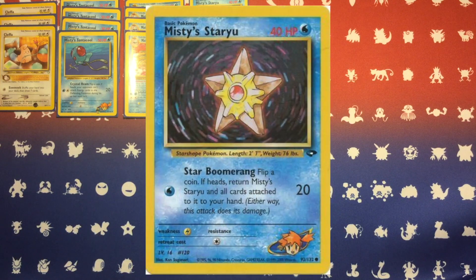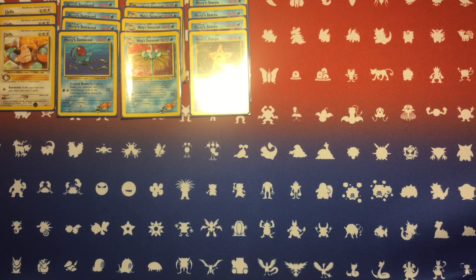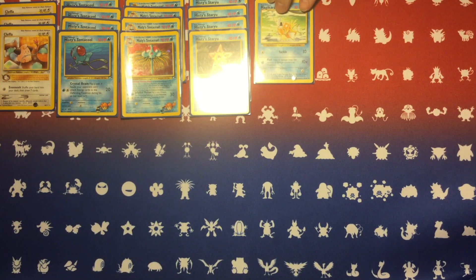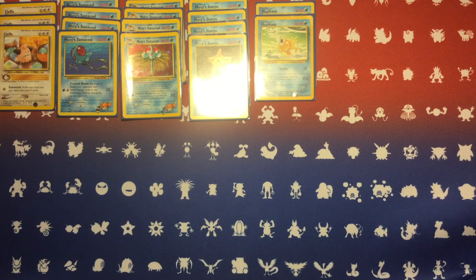Also included in this deck is Misty's Staryu, the one with Star Boomerang — yet another Misty card that can really eject itself from sticky situations. For one energy, you can deal a solid 20 damage and then get out of there off of a good coin flip. Because you're returning all cards attached to Staryu to your hand, you get back that one energy, and if it's got a Focus Band on it, you're going to get that back too, so when you replay it you can lay down the Focus Band and energy right back onto it.